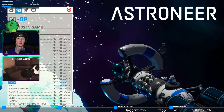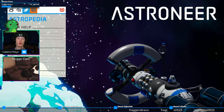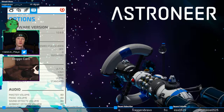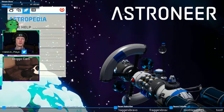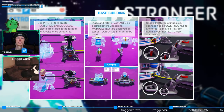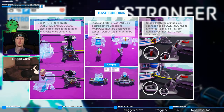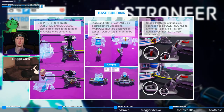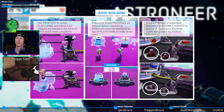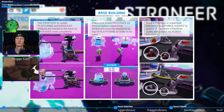Oh hey, a bunch of people — you can play co-op! Tutorials, I should probably play the tutorial. Ultra high quality, really? All right, let's play the tutorials. Use printers to create platforms and modules. Objects are stored in the form of packages — once completed, place and rotate packages as desired before unpacking. Modules must be deployed on top of platforms in order to be used. Rotate is C and V. Once a platform is unpacked, connect to a power socket.